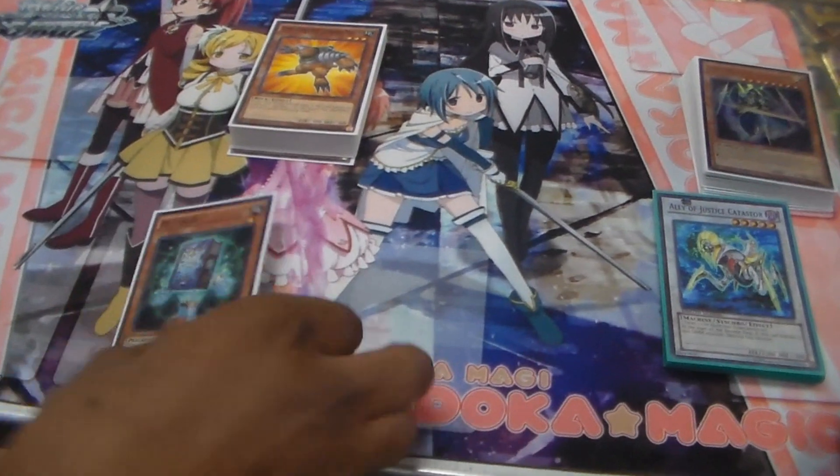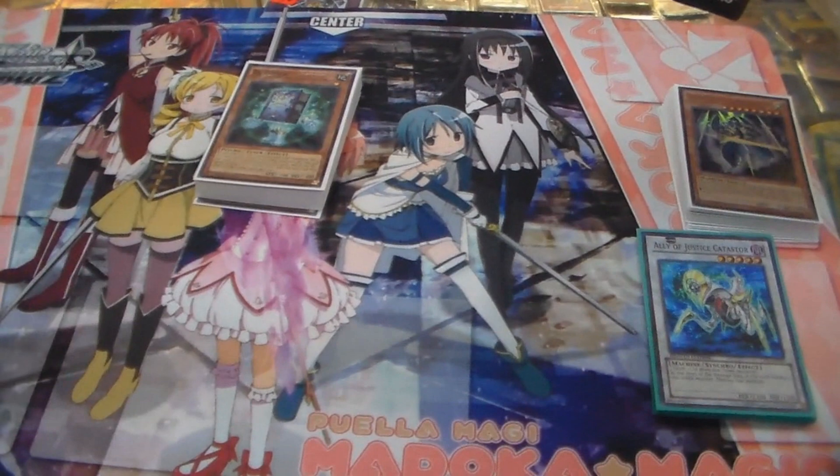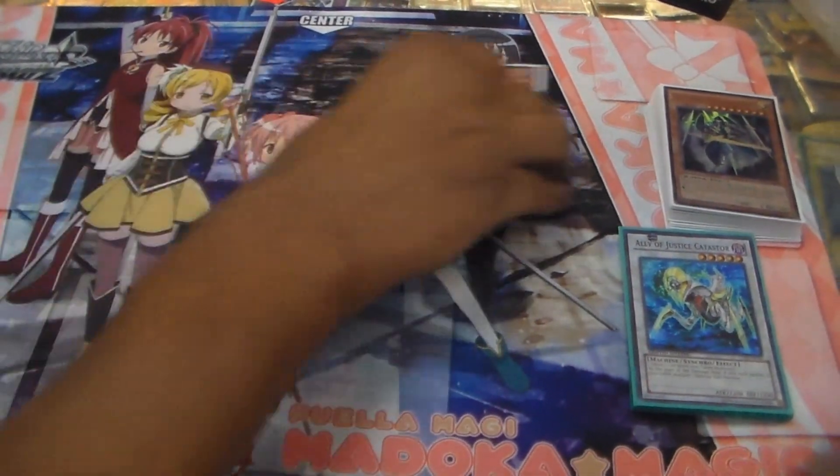So it's really good — it brings out synchro material and exceed material. It's a tuner, and it's an earth monster so you can search it out with Giant Rat. That's it for the monsters — about 20 of them.